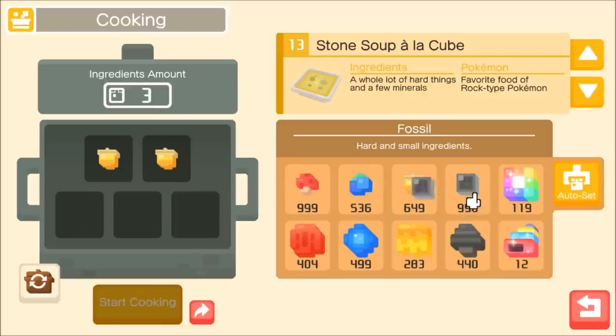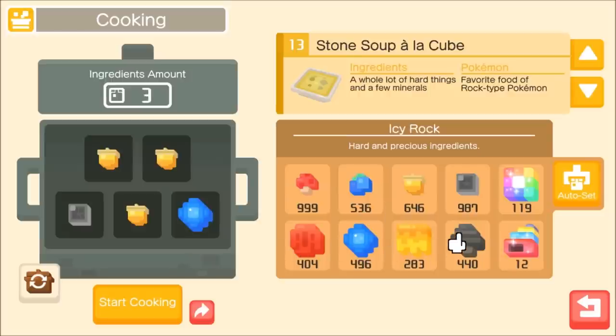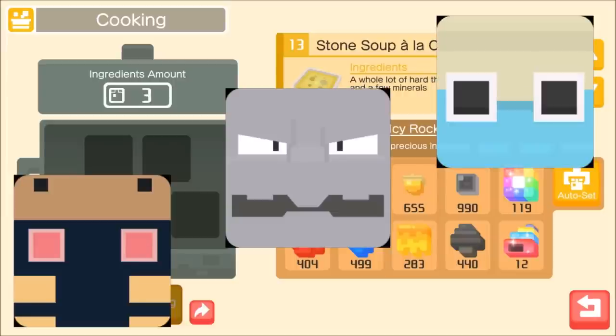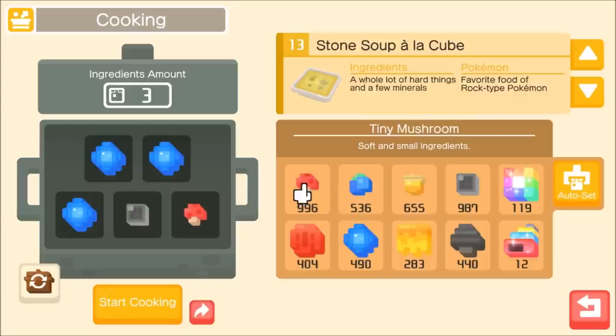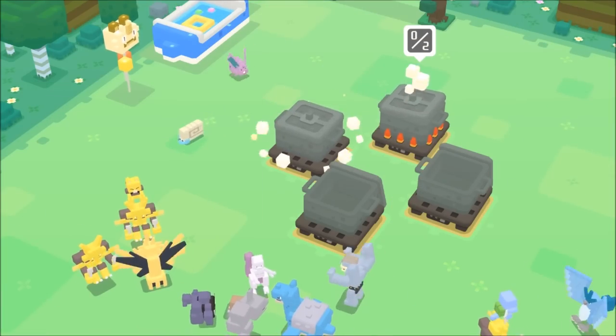For the very good recipe you can use three apricorns, a fossil, and an icy rock — that combination also qualifies. The very good recipe is where fossil Pokemon start appearing: Ammonite and Kabuto become available, though Onix is still a possible result so you might waste precious ingredients and end up with an Onix you could have gotten at the good tier. Adding icy rocks helps meet the hard requirement, and you can mix in things like three icy rocks, a fossil, and a mushroom.